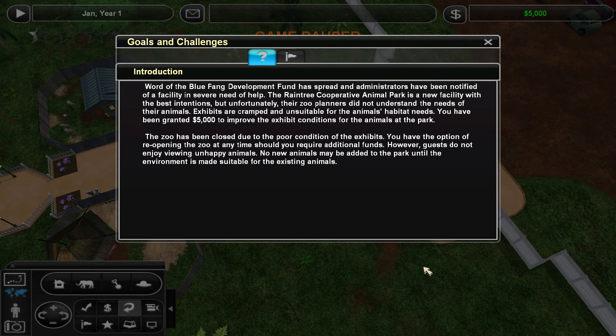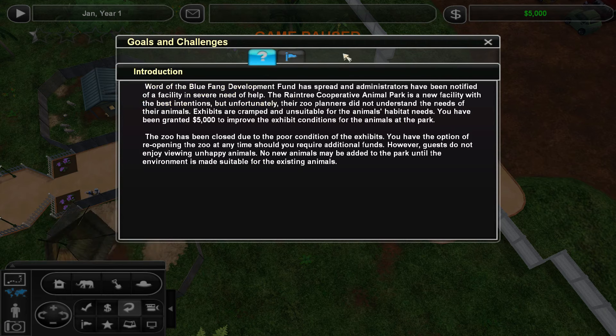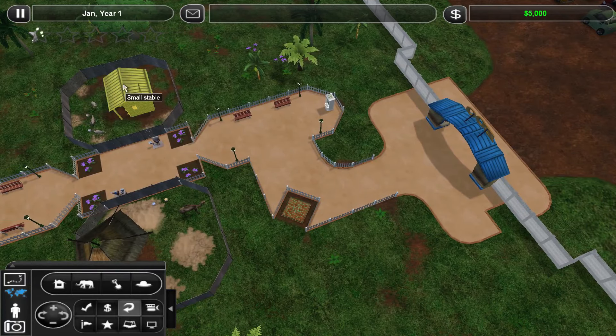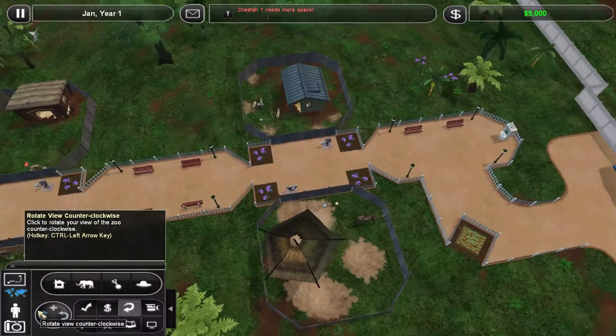Exhibits are cramped and unsuitable for the animals' habitat needs. You have been granted $5,000 to improve the exhibit conditions for the animals at the park. The zoo has been closed due to the poor condition of the exhibits. You have the option of reopening the zoo at any time, should you require additional funds. However, guests do not enjoy viewing unhappy animals. No new animals may be added to the park until the environment is made suitable for the existing animals. So we need to satisfy the environment needs of all animals. I'm really not understanding how you cannot get that animals need space and better environments.